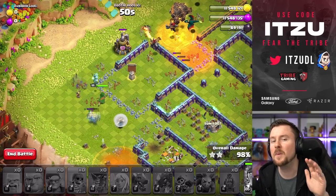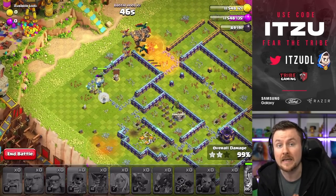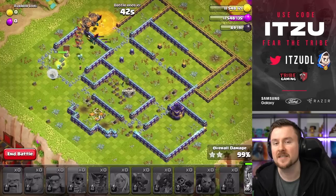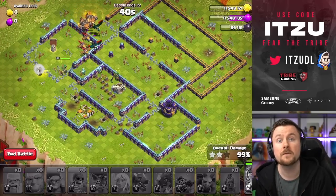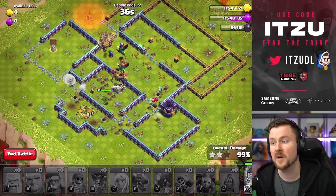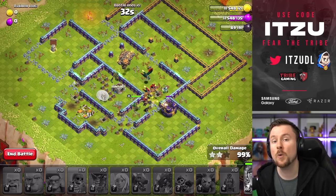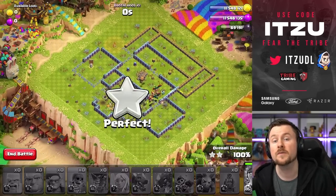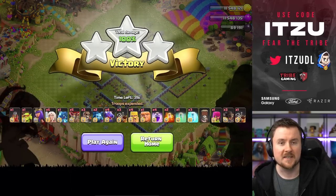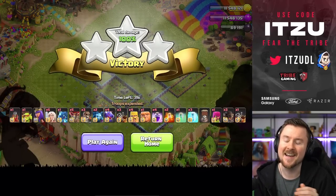With that being said, this is already a three star. You can see there's plenty of time left and a ton of Dragon Riders and Dragons left to take down the base. This is a super easy three star — I hope this approach was helpful to complete the challenge. It was one of the harder challenges, but with this guide you got it done really easily. Thank you so much for watching, make sure to follow this channel for all Clash content, and we'll see you back tomorrow!